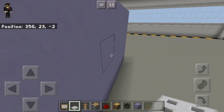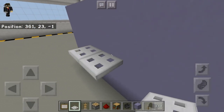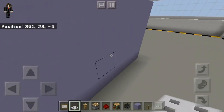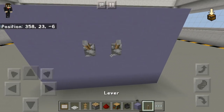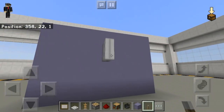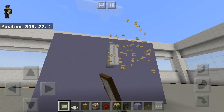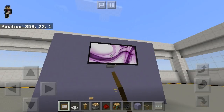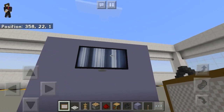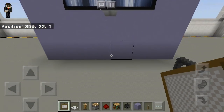Place a trapdoor facing this way, as you can see, and then also on this side. Come on the back and power it using a lever. Here, place a painting — and if you want, we have a custom painting right here. I want this one, so like that.